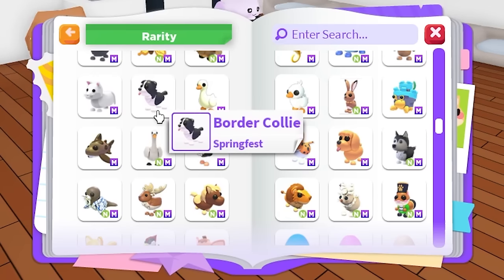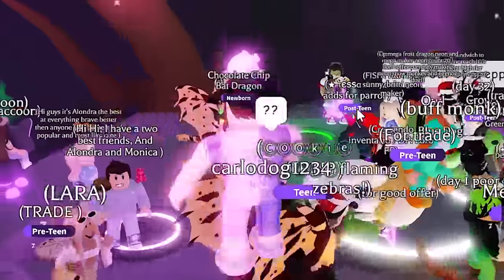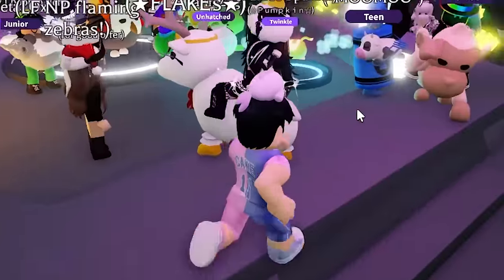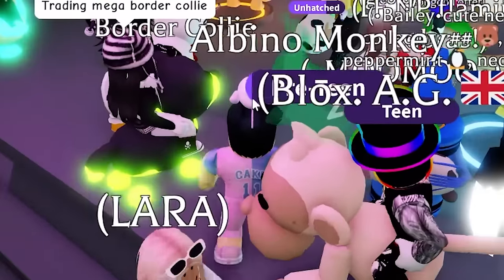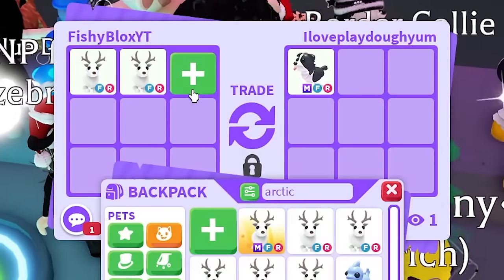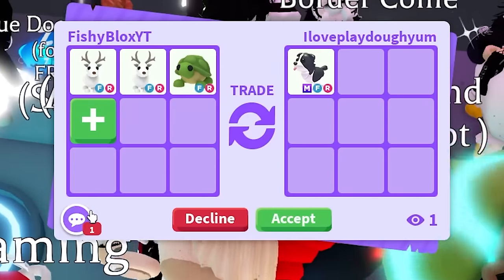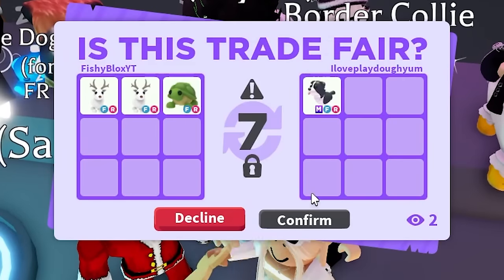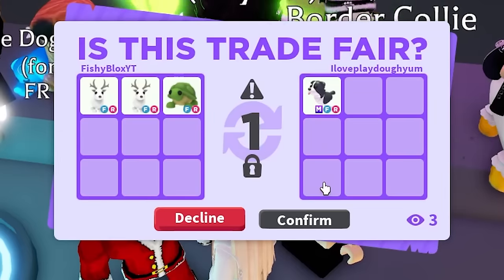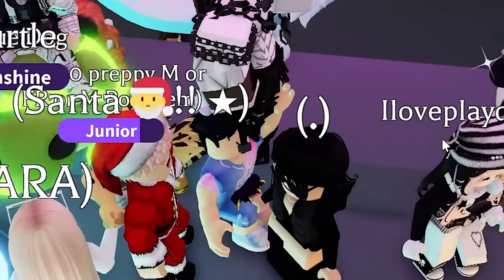It's 23 hours in and I still cannot find the border collie — the last pet I need. Then literally as I say that, I find a mega neon border collie! I offer two arctic reindeers and a turtle — probably a big overpay but I just want to finish. They accept and we officially have every single mega rare pet in Adopt Me!